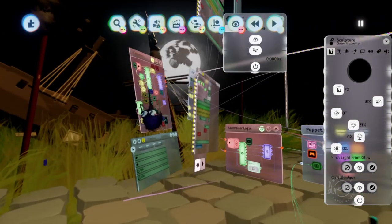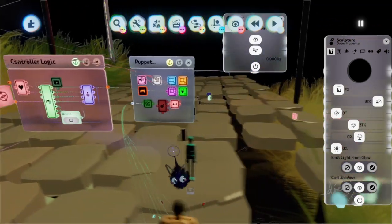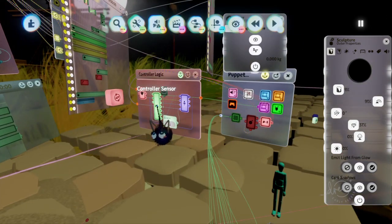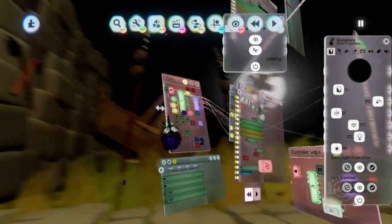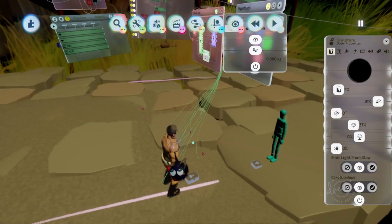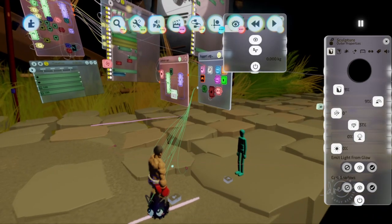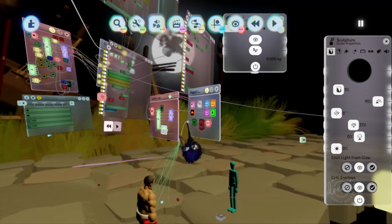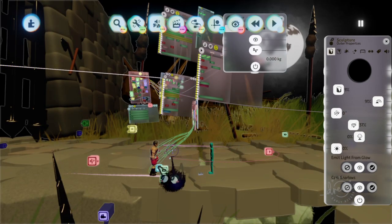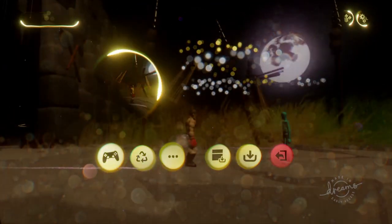For your custom label that will make it go backwards whenever both of these characters touch each other, you'll want to name this control sensor something different from this one. Then you'll want to put a trigger zone that detects this control sensor inside of his microchip, and one that detects his inside of here. They're both set to go backwards, and that's pretty much how you get it to where whenever they collide, they don't go through each other.